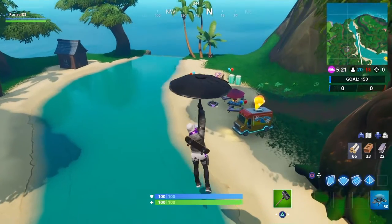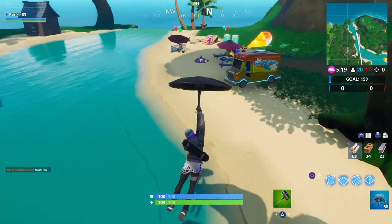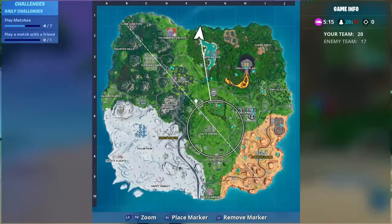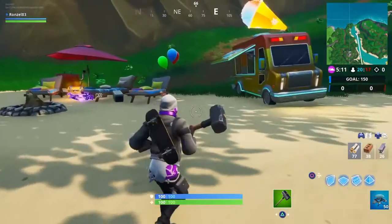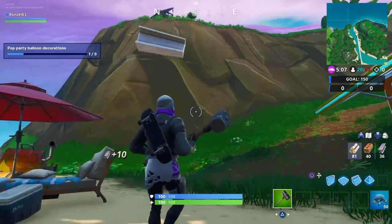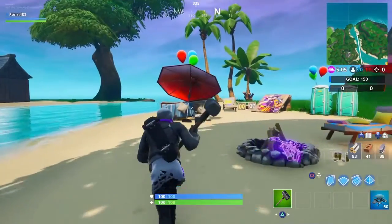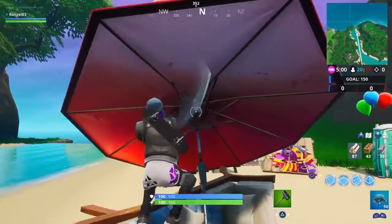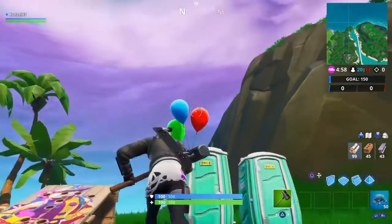Right here for 'Pop Party Balloon Decorations' — I am right over here by the top of Lazy Lagoon, pretty much towards the end of the map. You're gonna see all those balloons. All you gotta do is just run around and destroy all the balloons.